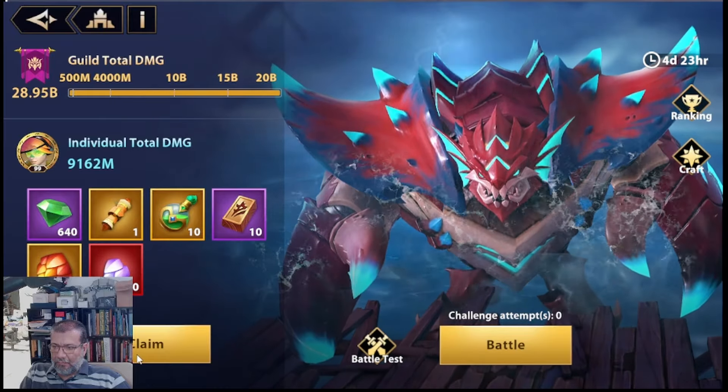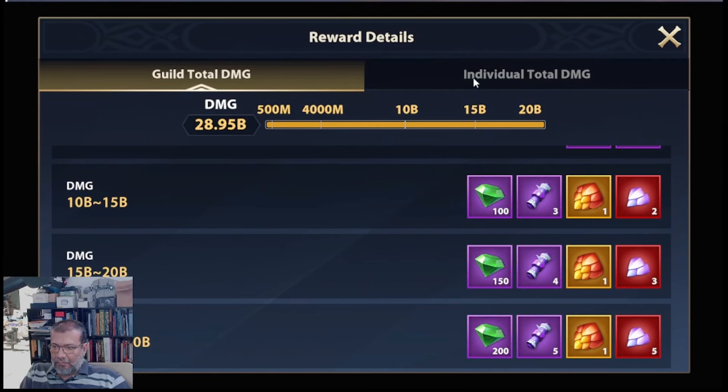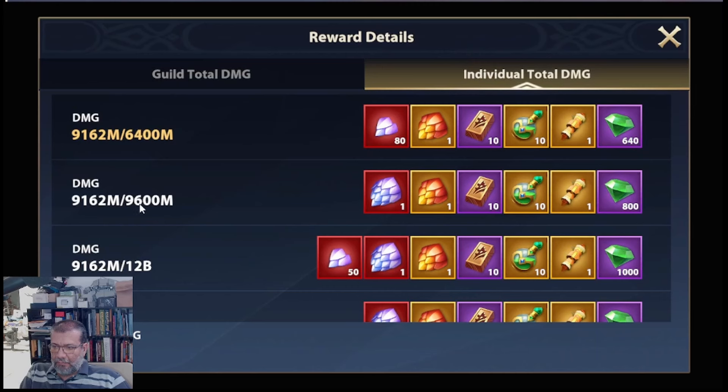Fíjense que aquí quedamos en individual — este es el que le queremos llegar, 9.6. Nos quedamos a 440 de poder llegar a los 9.6. Voy a ver qué puedo mejorar en la composición de Productive Toxicant — esa es la de HP Burn. Creo que son la de Internal Injury y la de HP Burn. Creo que hay algo que podría mejorar en las auras, tal vez mejorar un poquito las auras y poder lograr esto. Pero estoy súper cerca, gente, súper súper cerca.